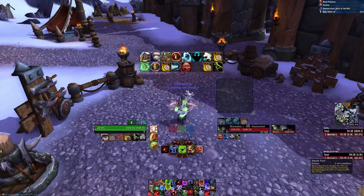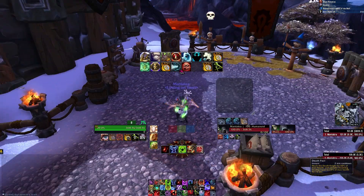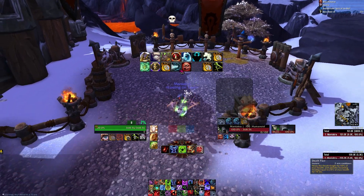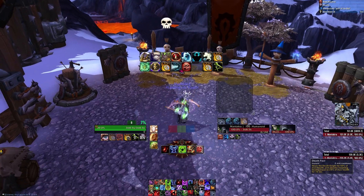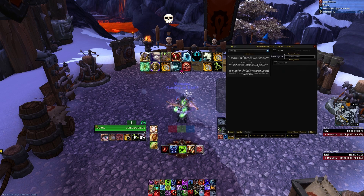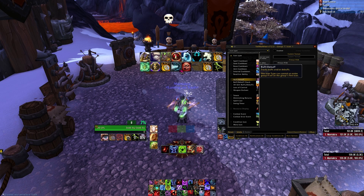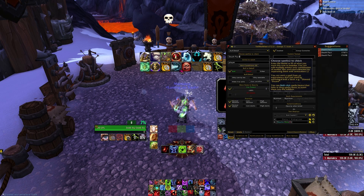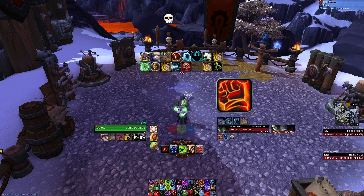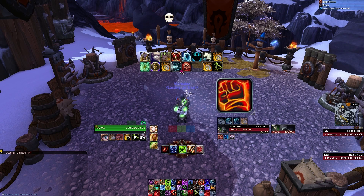What I wanted to create was a Tell Me When aura that tracked exactly how much absorption was left on my Death Pact before I would start getting heals. This is something I wanted to track as a tank — it's extra information, but here's how you do it. We'll do Buff and Debuff, the spell is Death Pact, it's a debuff on the player, and we'll show a timer.